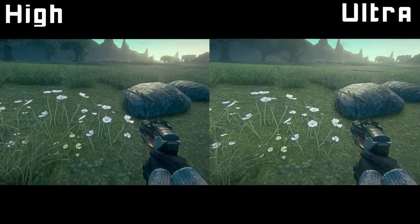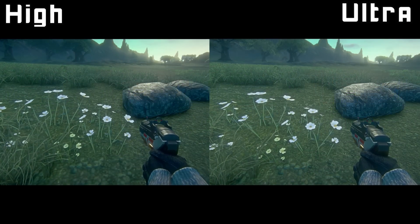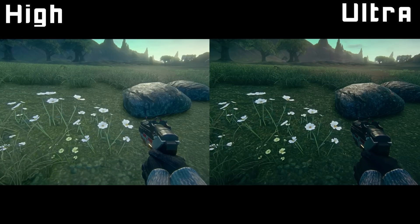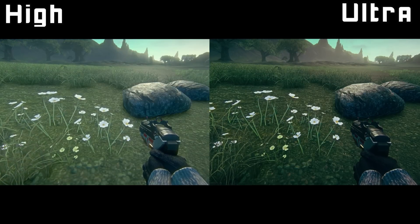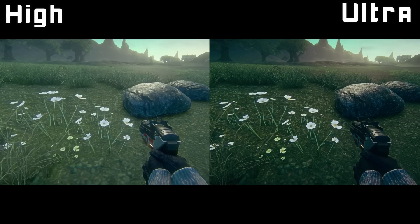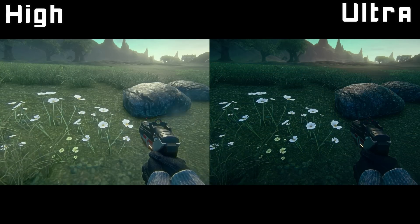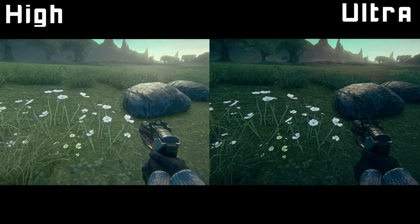I tried taking a look at the foliage as well but I couldn't really see a big difference in the amount or density of the foliage, or an increase in the textures on them either. But you can again see improvement in the ground textures and on the rocks, so it just makes it all look a little bit nicer.